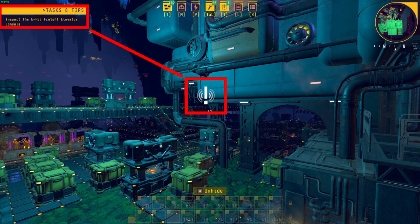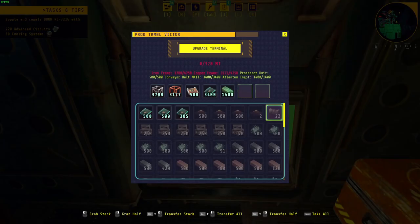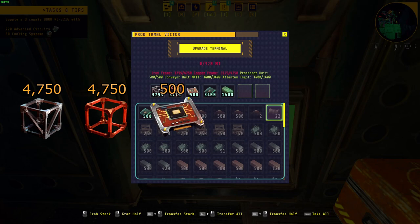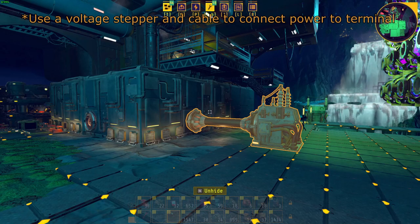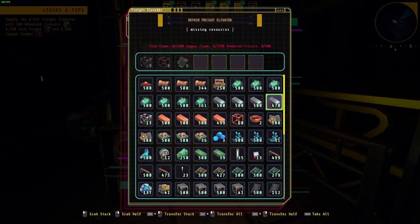The waypoint will be marked with an exclamation point and labeled as such. To level up the terminal, you will need 4,750 iron frames, 4,750 copper frames, 500 processor units, 3,400 conveyor Mark IIs, 1,400 Alantum ingots, and 320 megajoules of accumulated charge.